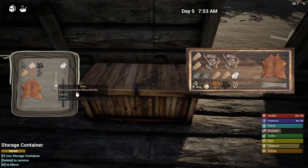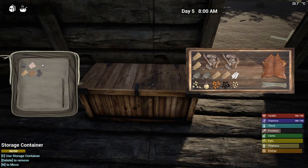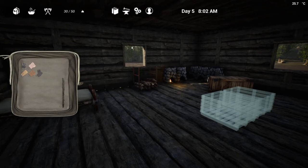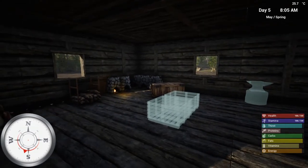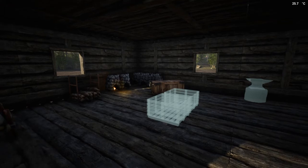I think next time we probably need to work on a bow. Looks like I need to go out and kill some birds to get some feathers — because it doesn't look like I have any feathers. That's not a good thing. It is May already — day 5, 8:04 a.m. Everything looks okay, proteins are still low but hopefully I can go fishing and get some of that taken care of.